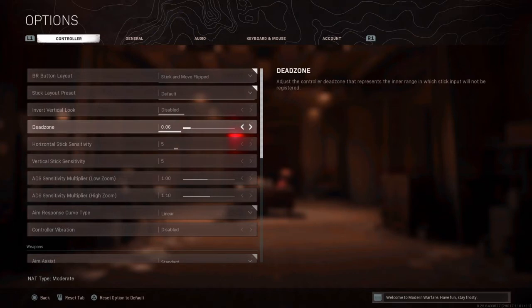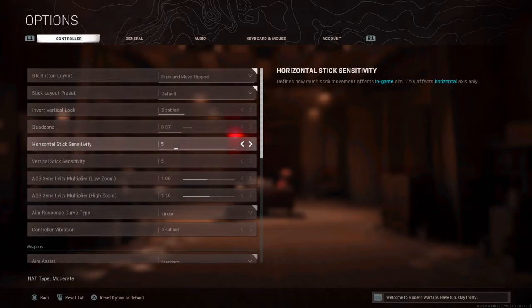My deadzone is also 0.05 — you might have a different one if you want. My horizontal sensitivity is 5.5. You might notice I had a 7.6 sensitivity for a while when I was playing Rainbow Six Siege for several weeks, so I'm getting back used to it and playing on a lower sensitivity now. My aim is much better on a low sensitivity.